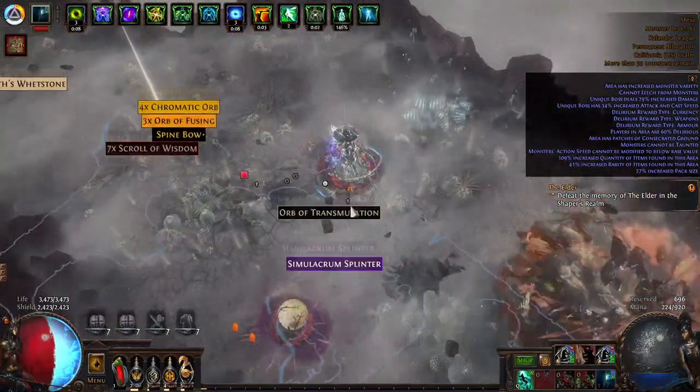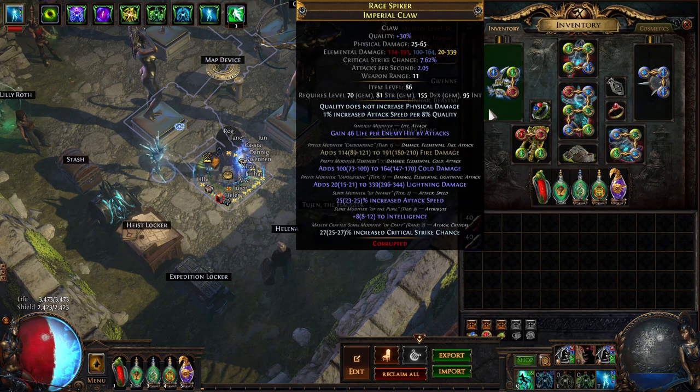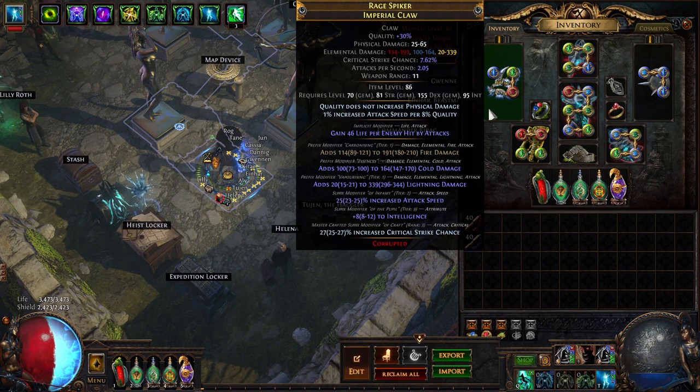The mob clear is just fine — in fact, arguably better than boss clear, even though most bosses go down fine. Uber bosses might struggle a bit. I have a very high-end Claw here that Viper helped me get, and then I modified it just a little bit further.